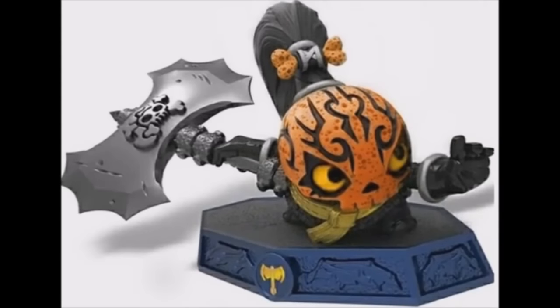Moving on to our second mock, we have Frightful Chopscotch, and this is by Skylanders Master Eon, if you guys want to check him out. This is really cool, I really love this one. I actually thought of my own name — I was thinking because this could easily be a Halloween variant this year, I was thinking about calling it Creepy Chopscotch, because it goes around the CC, kind of goes together, and it even goes around with the Halloween theme. I absolutely love this one — if I could tweak anything about it, I would totally maybe make the Battle Axe black, which would really be cool, and then maybe even highlight some of the base orange, that'd be really sweet.